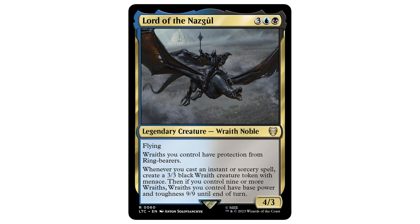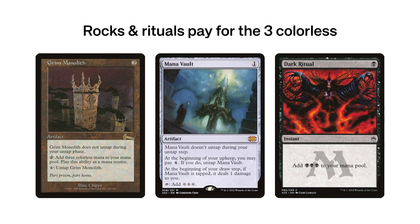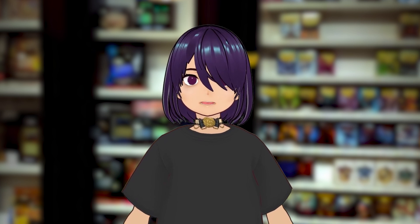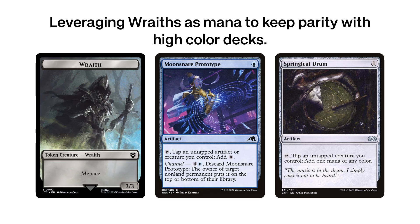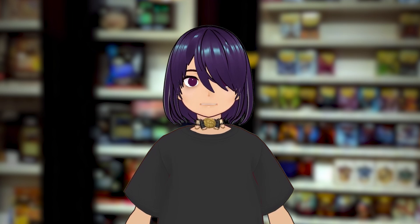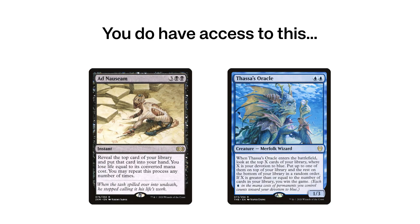Being a blue-black commander means that we can use Mana Vault and Grim Monolith, or even just ritual spells, to easily power out the commander. Another unique thing about the commander is the wraiths we generate can be leveraged as a resource for cards like Moonsnare Prototype or Springleaf Drum to not fall behind on mana compared to higher colored decks. And being in the blue and black color identity opens you up to standard win cons like Ad Nauseam or Thassa's Oracle.